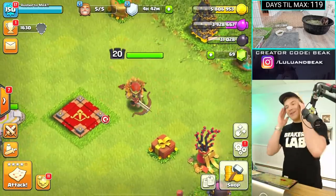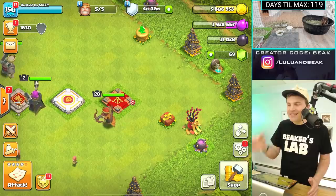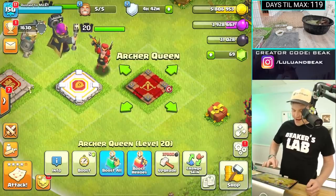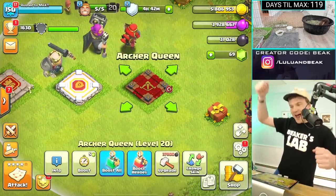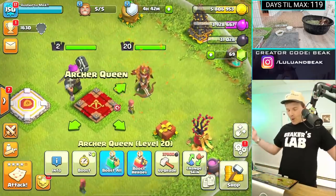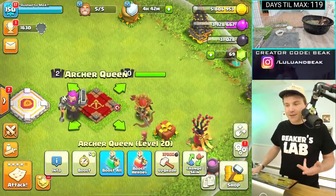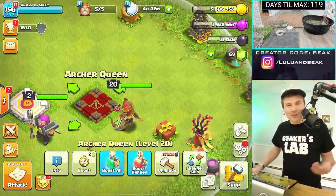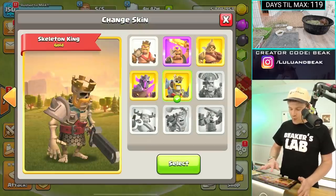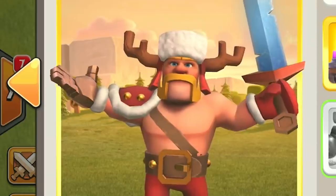I am remembering all this stuff right now because we never mess with these skins anymore. The Valkyrie just holds up her axe and goes yeah, and then you go back to the leaf screen — that is awesome. That's actually a really good skin. We should bust that out when it gets to the fall season. I really want to use the seasonal skins again.